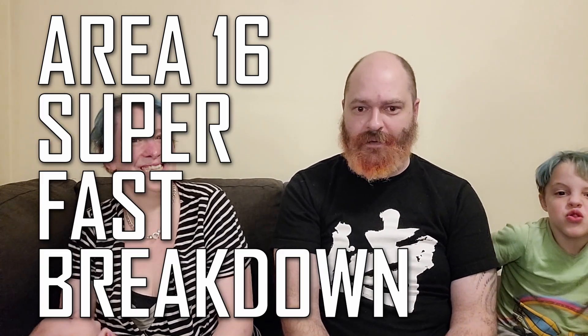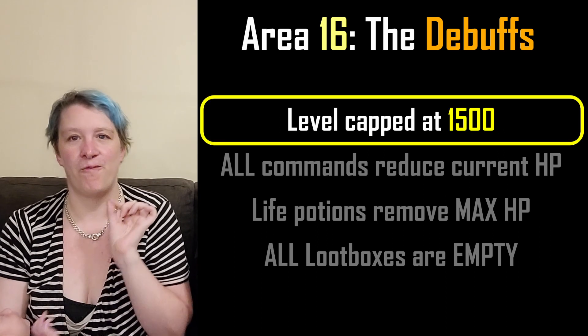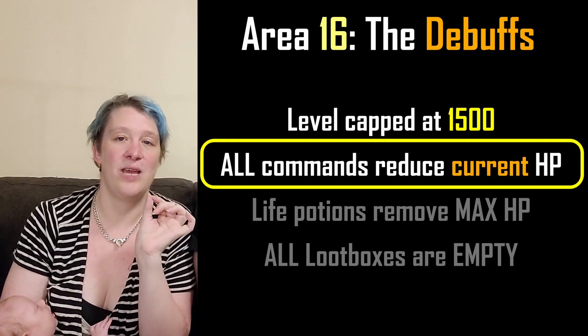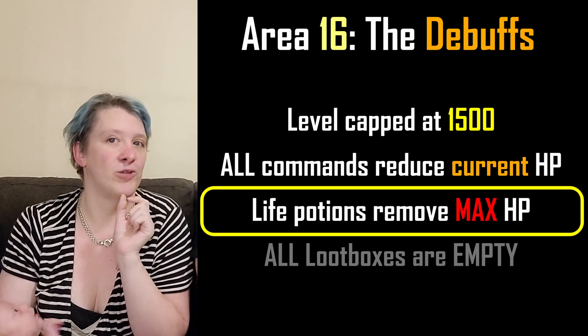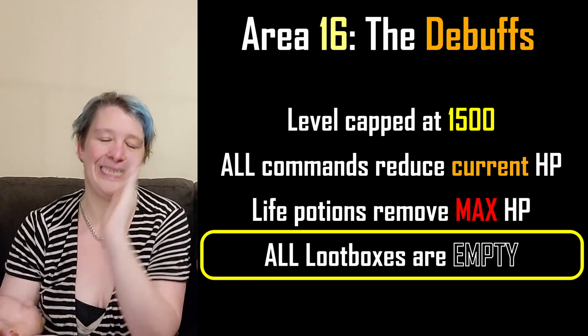It's time for a super fast breakdown. The Area 16 debuffs are: your level is capped at 1500, every command drags your current HP down to 1, using life potions reduces your max HP, and opening loot boxes gives you a big fat zero items.